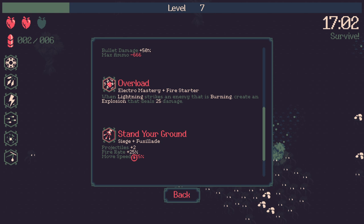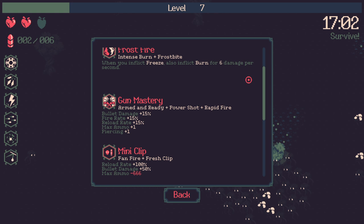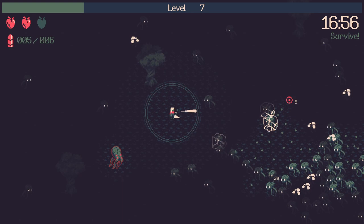Siege gives minus 25 move speed but projectiles plus 2 and fire rate increase massively. I think there's another one that combos with siege. Gun mastery — Armed and Ready, Power Shot, and Rapid Fire — gives a bunch of really good bonuses including bullet damage. One thing that's kind of hilarious is that the bullet bounce can actually knock back enemies into you, which is kind of awful but also amusing in a weird way.